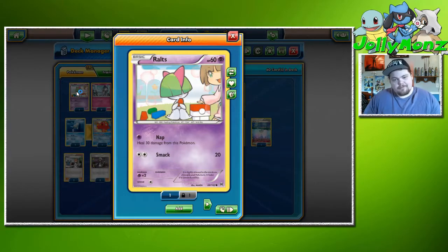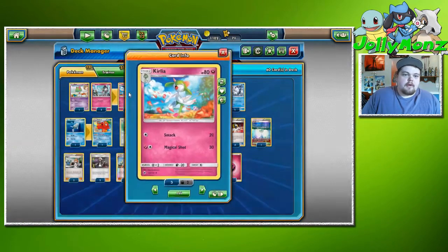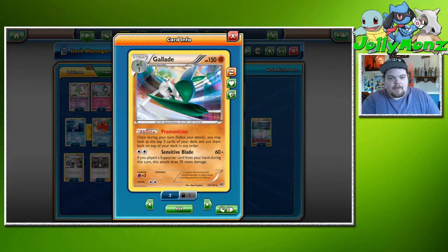We are playing three Kirlia to keep staging evolutions — one extra Kirlia because we're running an extra Gallade and don't want to rely as heavily on Rare Candies. We're playing two Gallade mainly for the Premonition ability: once during your turn you can look at the top five cards of your deck and put them back in any order. It goes really well with Octillery. For a DCE, Sensitive Blade does 60 damage plus 70 more if you play a Supporter card, so 130 for a DCE almost every turn.